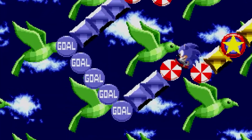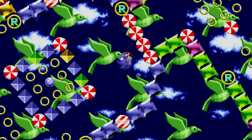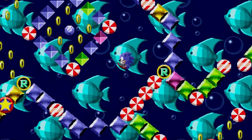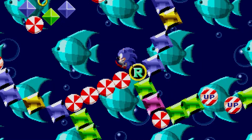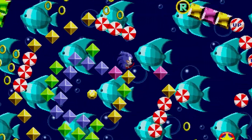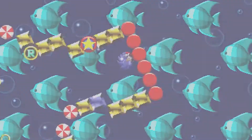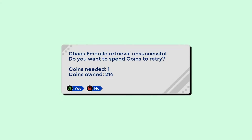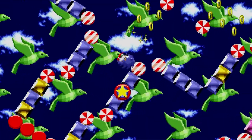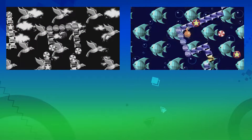See these orbs that say 'goal' on them? You actually want to avoid these at all costs, as they will take you right out of the special stage. If you want the stage to rotate in the opposite direction, hit one of these orbs with the letter R. You'll have to hit the diamonds guarding the emeralds a few times in order to break them. Watch out for springs and other tricks throughout. Good thing I'm in Anniversary mode, where I can use a coin to retry — so there's no worries if I mess up the first time, or the second time, or the 25th time.